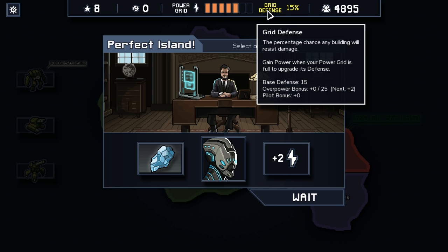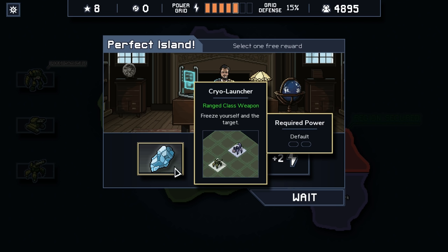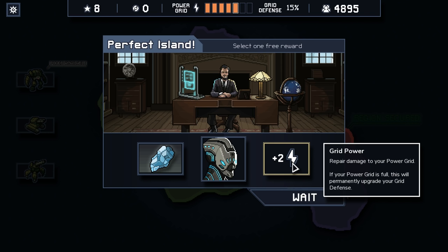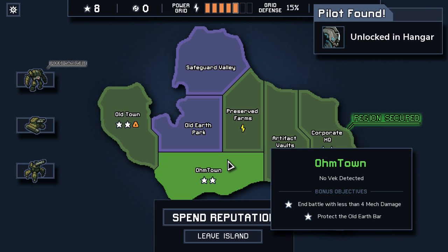So we can go plus two. We get an overpower bonus so that we have a 25% chance that any building would resist damage. Or move again after shooting — oh, that's really cool. Or freeze yourself and the target — it's a cryo launcher. What is this? Oh, this is a pilot — requires one power though. But we're at the end so we can buy some cores. They're expensive, I think. Tough. I think I'm gonna take the pilot. That's so cool.